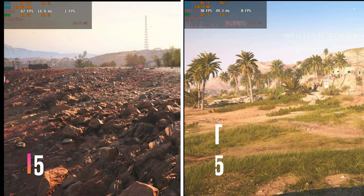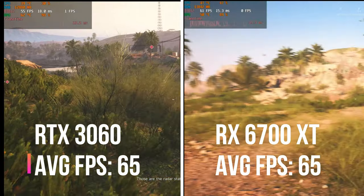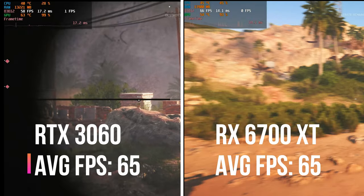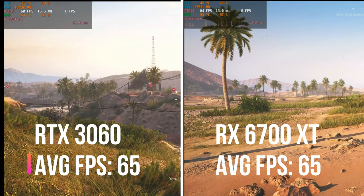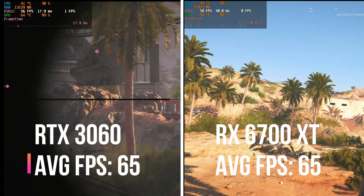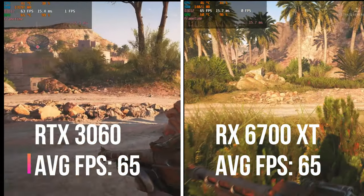Trying out an older title, Battlefield 5 — a good test to see how it performs with some of the older games. Overall I couldn't really draw a conclusion between the two; they're about the same. The frame times and fps were kind of worse on the AMD graphics card, and it was super smooth on the Nvidia side. The fps was up and down, so I'd call this one a draw — though I have to give a slight edge to Nvidia because the frame times are smoother.